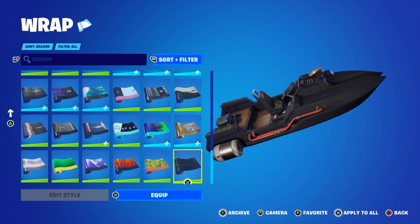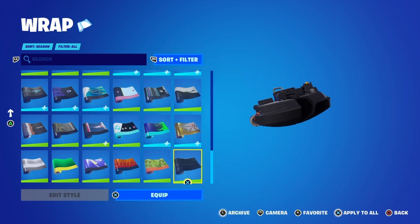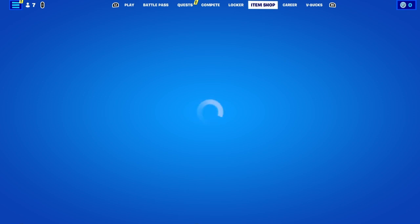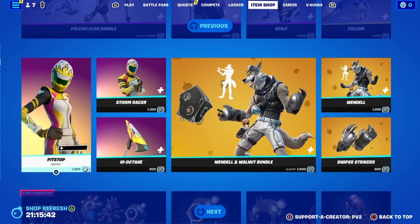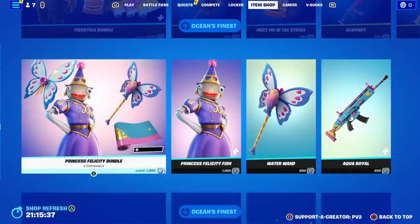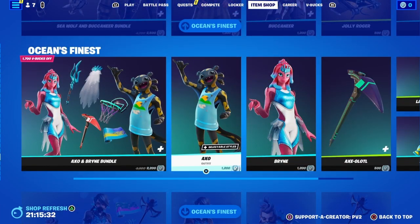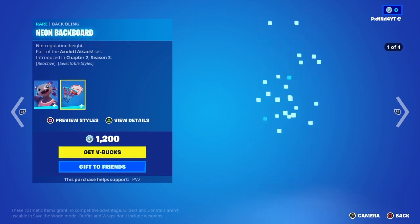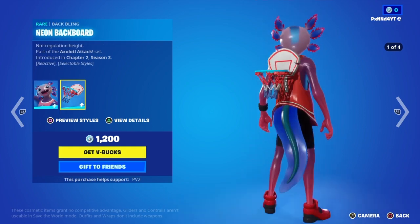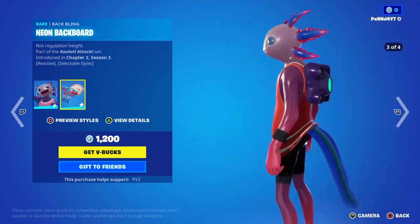I will put the skin on screen right now, which is obviously the Panda Team Leader. Let me see if it's still in the shop — I don't know if it is or not. It actually is, okay. And if I had to put two skins, it would be the Panda Team Leader and this gun so I can get this back bling.